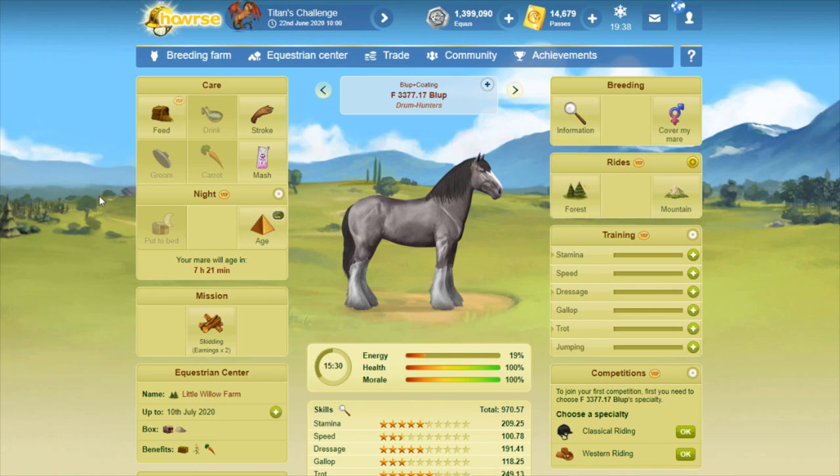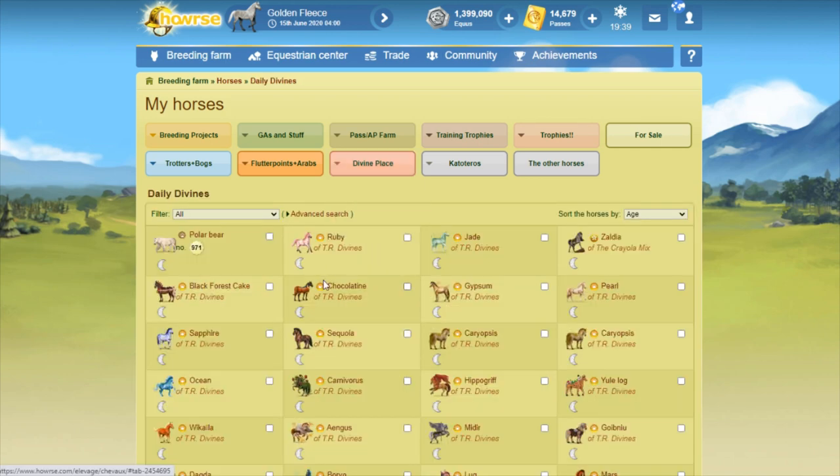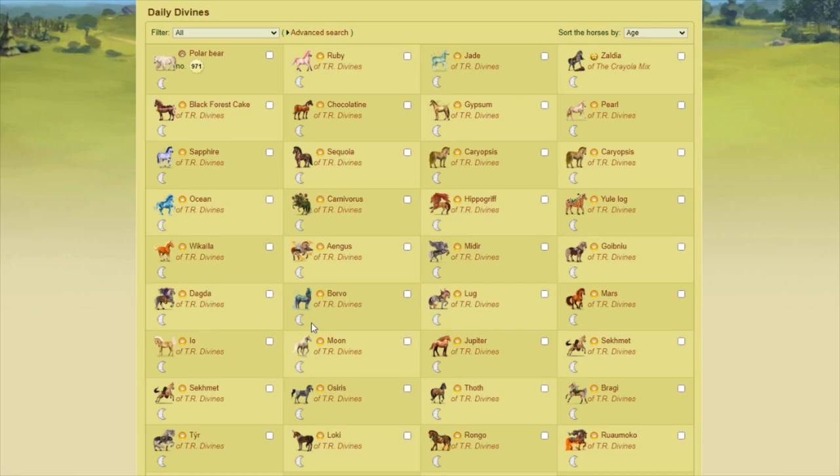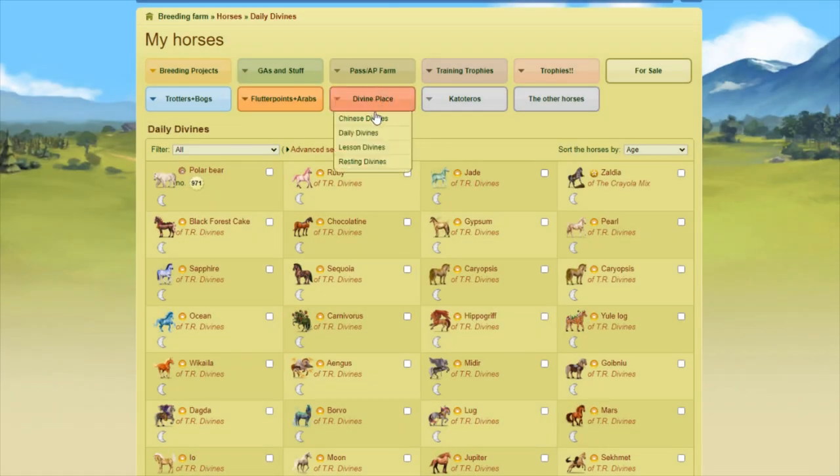That was quite a few horses that I worked every day. These days, I don't work that many horses just because I don't need to AP farm anymore. I have enough aging points for that. But my daily divines, I do work every day. That's probably 40-something because I do have my daily Chinese divine tab that I also work every day, so I have a little over 40 horses that I definitely work every day.